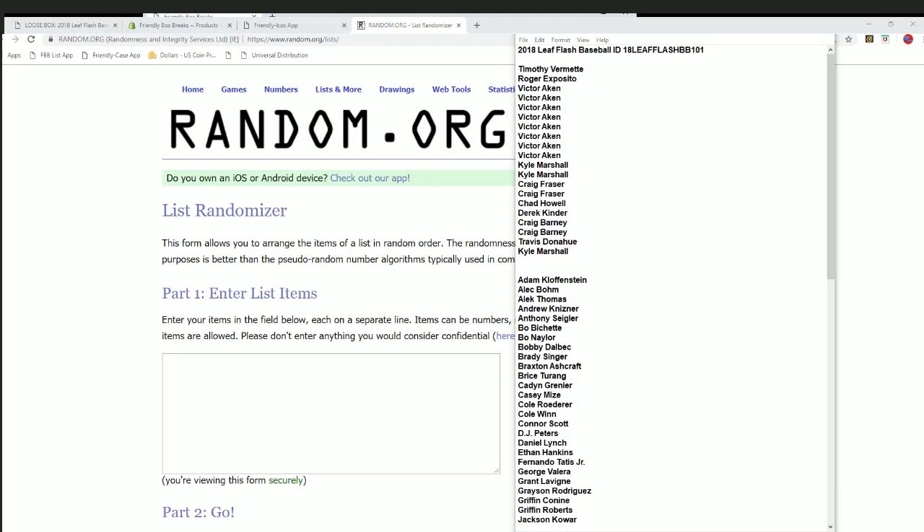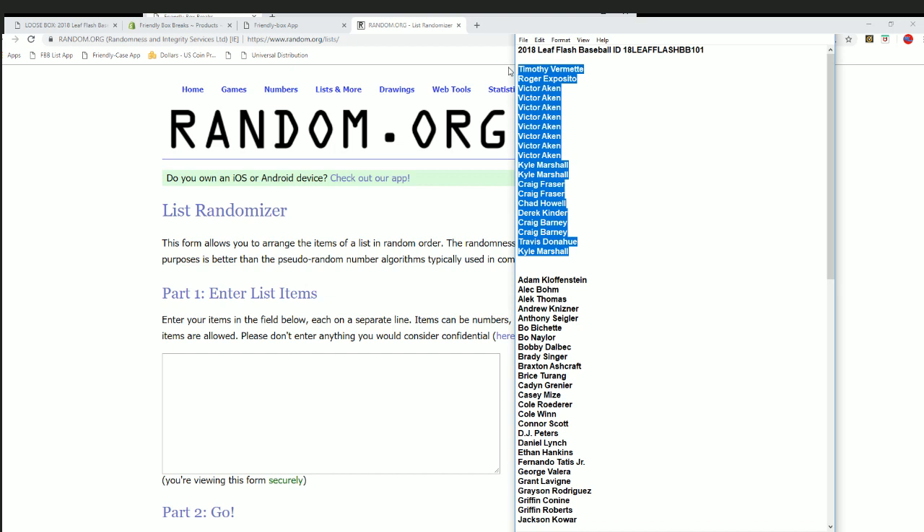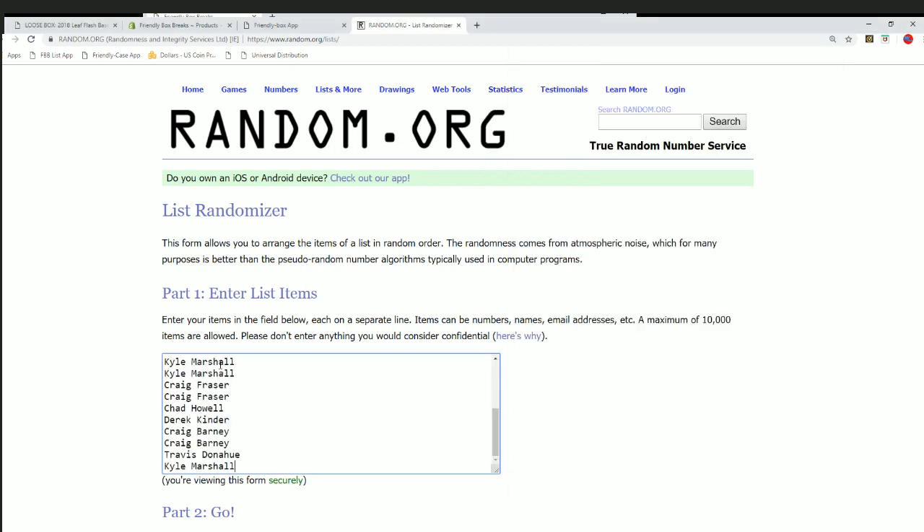Alright guys, Leaf Flash Baseball 101. We've got 80 checklist players, 20 people in the break. So we're going to give everybody's names four times and give you four players. Good luck everybody.